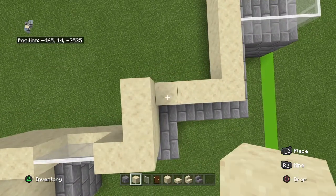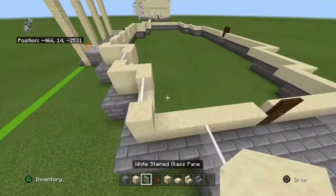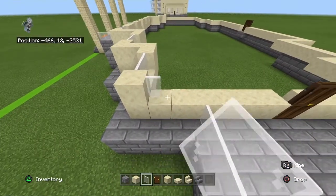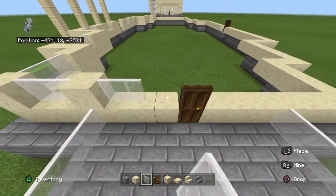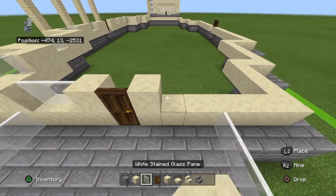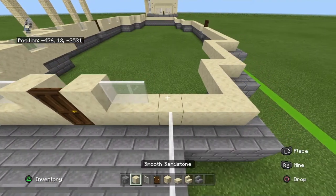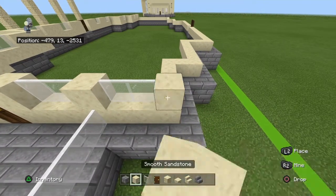Three smooth sandstone, skip over the doors, three smooth sandstone, two white stained glass panes, three smooth sandstone, two white stained glass panes. Move back with three, right with two, then two white stained glass panes, two smooth sandstone, back with two, right with one. Place two white stained glass panes, one smooth sandstone, move backwards with two white stained glass panes, one smooth sandstone, two white stained glass panes, smooth sandstone, skip over the door, smooth sandstone, two white stained glass panes, smooth sandstone, two white stained glass panes, smooth sandstone.